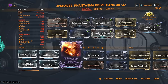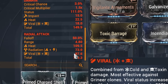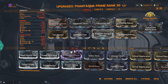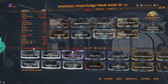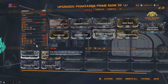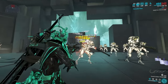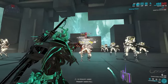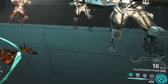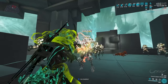It can melt anything in Warframe — specifically with a heat build. You want pure heat, very satisfying. Here is the build: stack as much heat as possible and make sure the heat weighting is higher than viral so you apply more heat procs faster. You can also do a corrosive-heat build, which works very well too. Pros: absolutely everything — it's amazing. Cons: you burn through all your ammo insanely fast, so consider an ammo mutation mod.